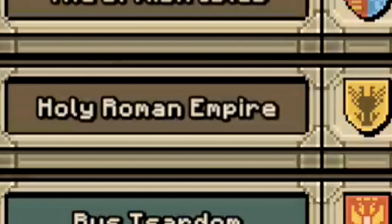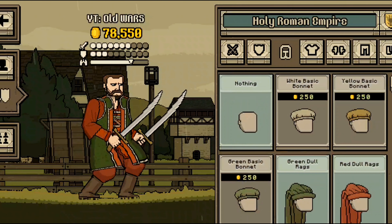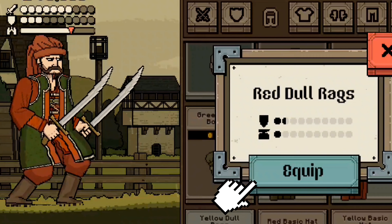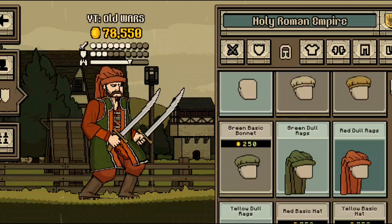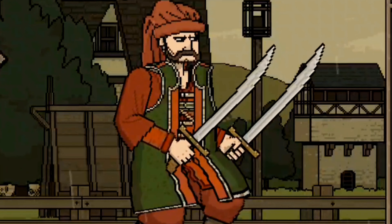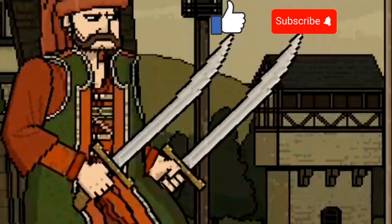Let's go to the Holy Moly Roman Empire. And from here we're gonna take the Janissary headgear — red dull rags. Equip. Here we have the Ottoman Janissary, ready to swing his blades like bay blades.